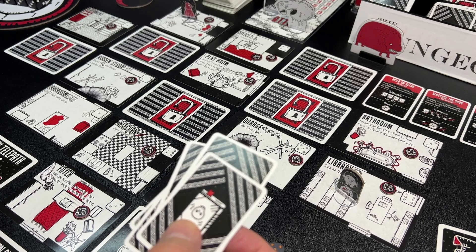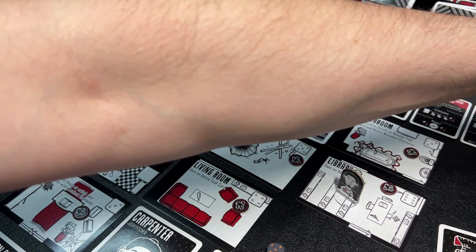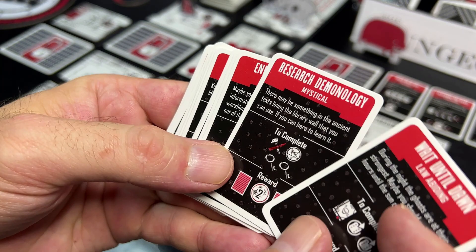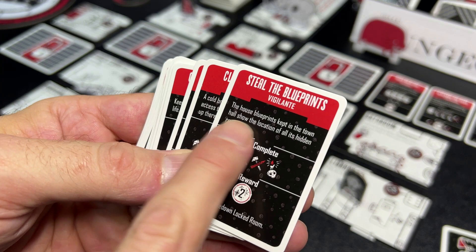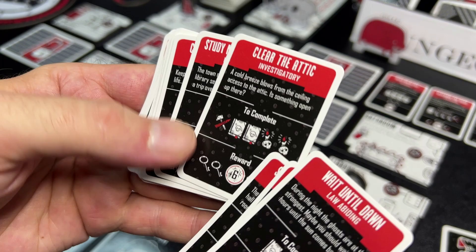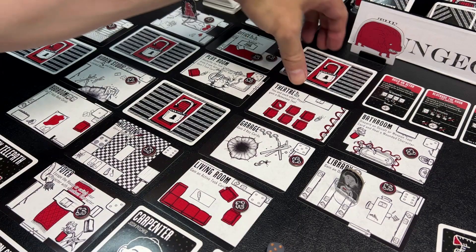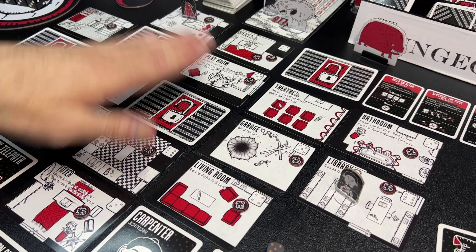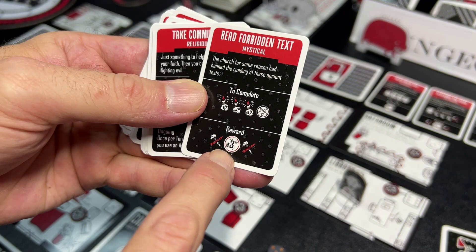I think this game is a really good pairing with Horrified — Horrified is a better game, the rules are better written and easier to learn, but the games are about the same weight. As you collect sets, you also collect various tasks. Tasks might be things like 'wait until dawn,' 'research demonology,' 'enlist cultists,' or 'bless the home.' Each task has flavor text, and you need matching tools in your inventory to complete it. Completing tasks earns rewards, and keys unlock locked doors in the mansion.